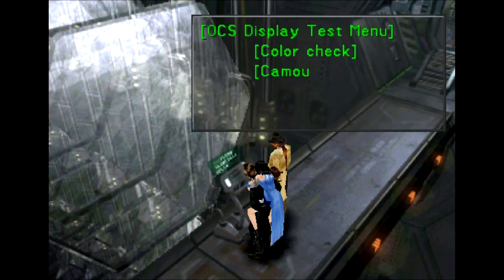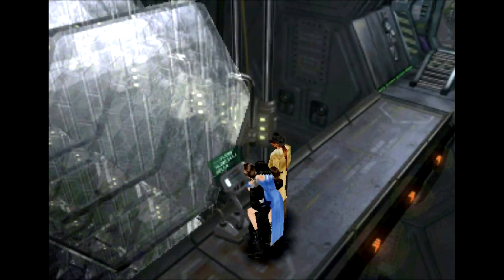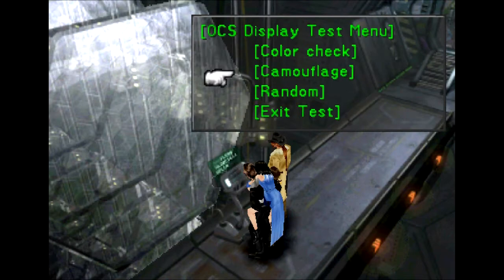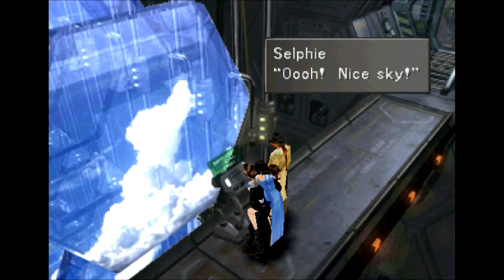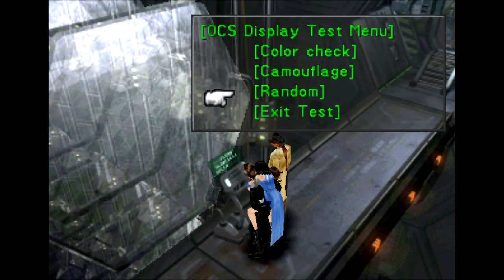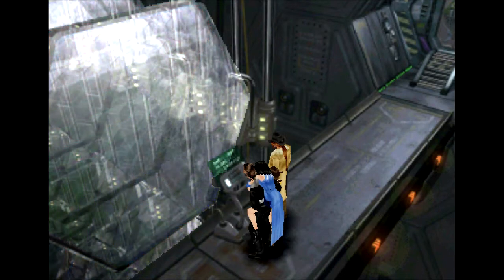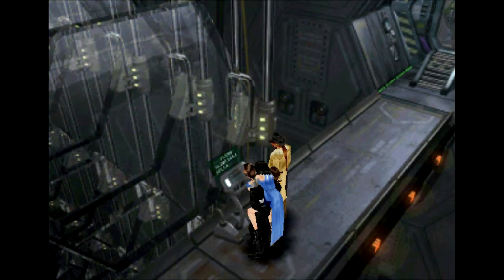Let's try operating it — always press the button. Don't mind the unconscious body on my back, it's completely on the up and up. It says 'press display test menu.' Let's do the color check. What in the world — I think it's thinking about something, although it's not spinning so it might be frozen. Let's do camouflage — and now what's the sky? Oh, nice sky! So they have these panels that disguise where this city is.